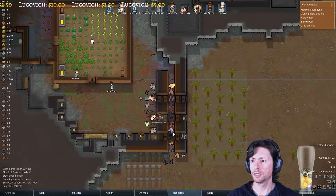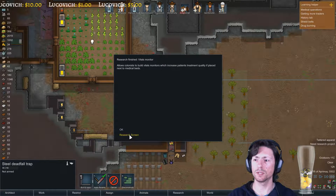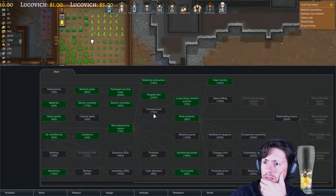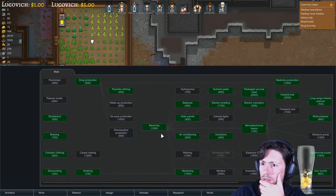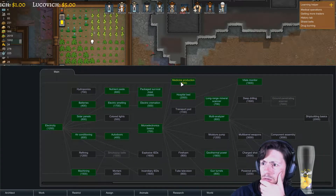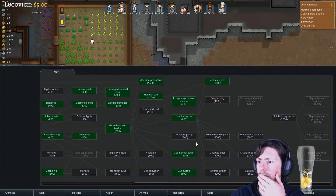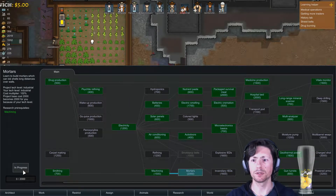Research finished — Vitals Monitor! This is nice. We are going to be able to start doing some other stuff, nice things here. At least with the... do we have medicine here? Medicine production — there we are, already have that. Deep Drilling. I want to go with the mortars actually.